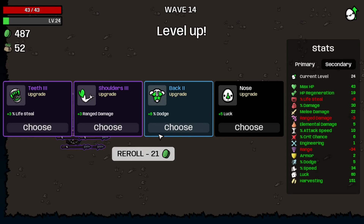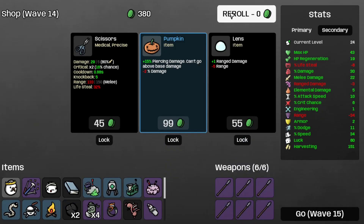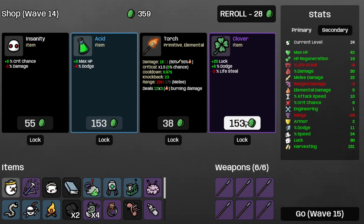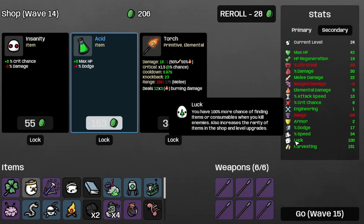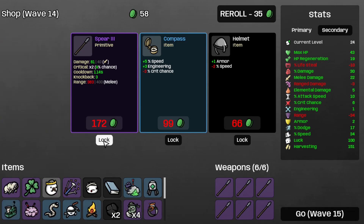Take some more Dodge, because why not? Take the Spear 3 by Recycling the Spear 2. Take the Clover for more Luck and Dodge — now at 100% more Luck, and Dodge is now at 17%. Let's take the Tardar Drain first, save the Spear 3 for later, and move on to Wave 15 — 5 waves left until the boss.